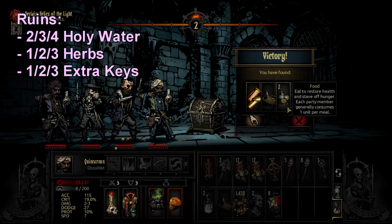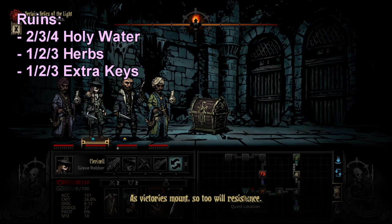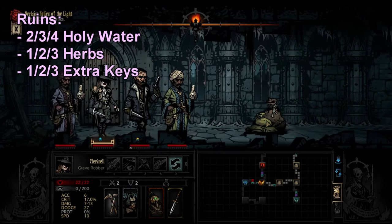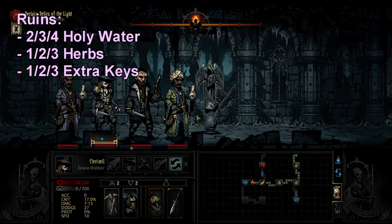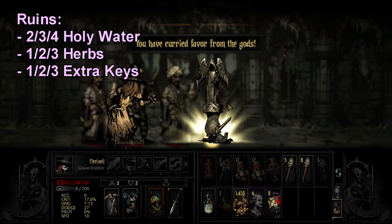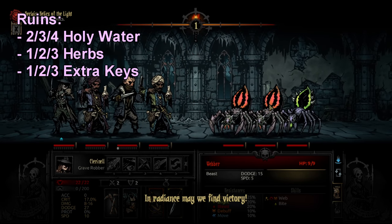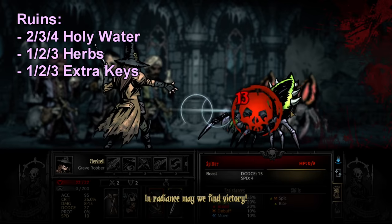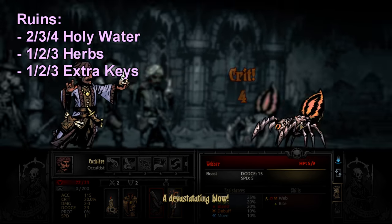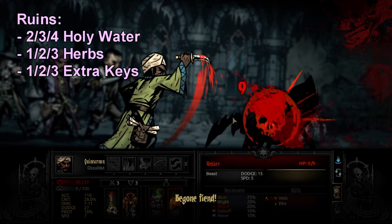The monsters in the Ruins don't really have nasty debuffs like arterial pinch's healing reduction, so you don't really need herbs for that — herbs basically translate into treasure. On top of the base key allotment, I take plus one key per level for the Ruins, because there are locked cabinets, potential secret rooms, heirloom chests, and locked sarcophagi that all require keys and turn straight back into money.